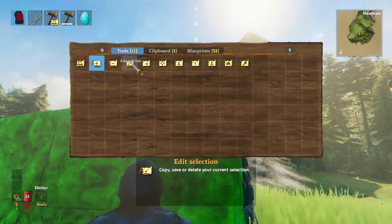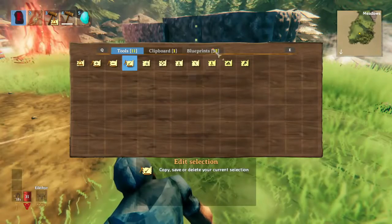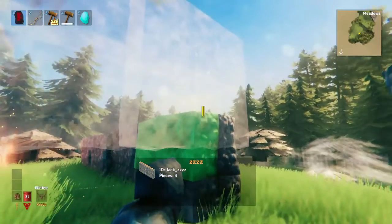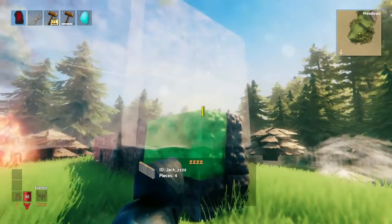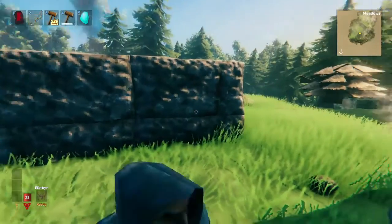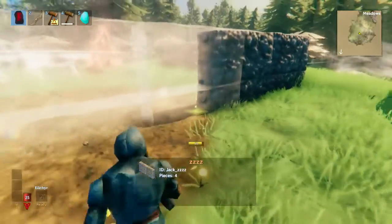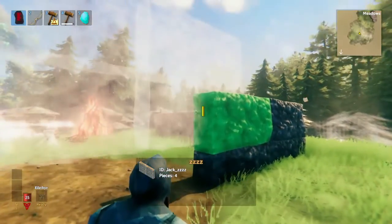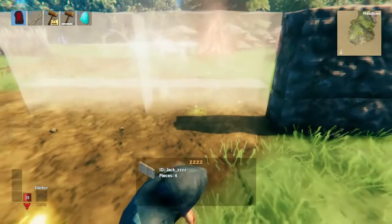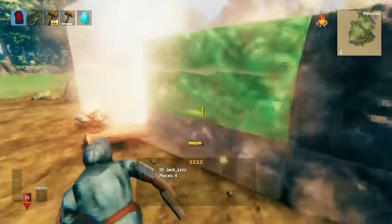Let's look at the blueprint — this wall right here — and see what happens when we go up to that same spot. If we just take it down, boom — look at that, it snaps right into place. You can see it's going all the way to the corner. You have to experiment a little bit to see how you want to put the snap points, because they're not always going to go exactly where you expect. But by putting them on the corner, you can just do this — place that, place that.